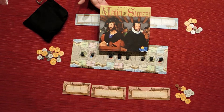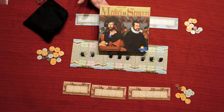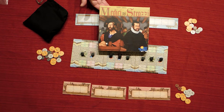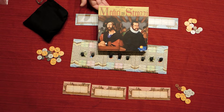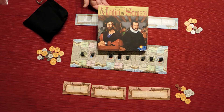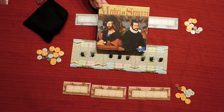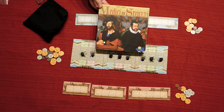Hi everyone, this is Doron and today I'm going to show you an excellent game called Medici vs. Troji. This game is designed by Rainer Canizia, one of my favorite designers of all time, and it's a two-player-only game. It takes about 30 minutes, age 10 and up. I haven't played it with 10-year-olds yet, but it's easy enough that I think anybody can pick it up from that age and up.